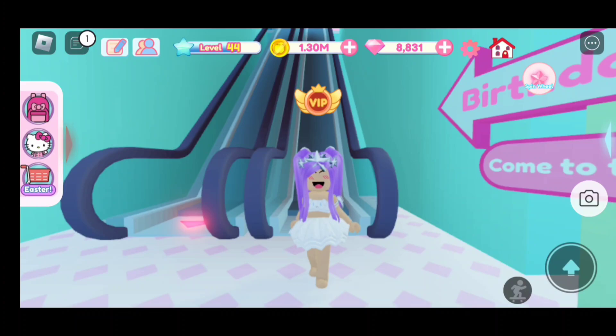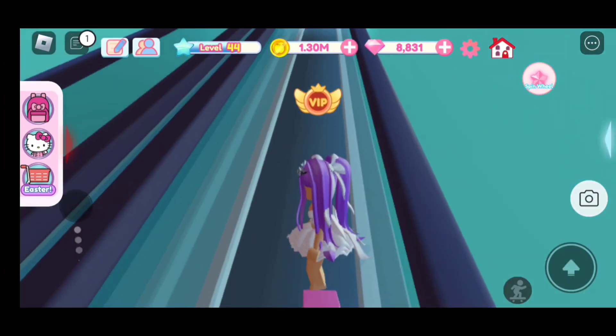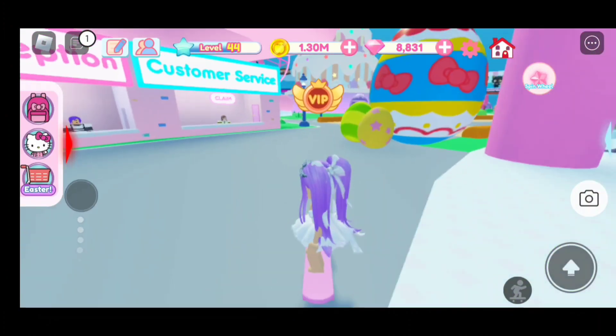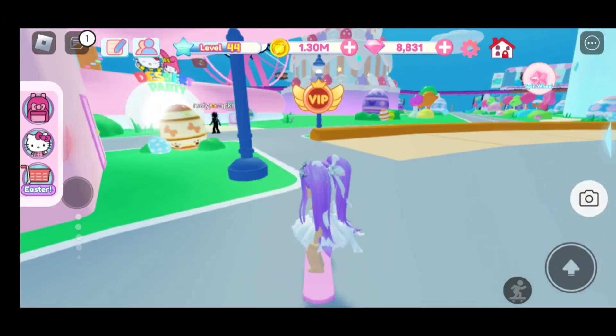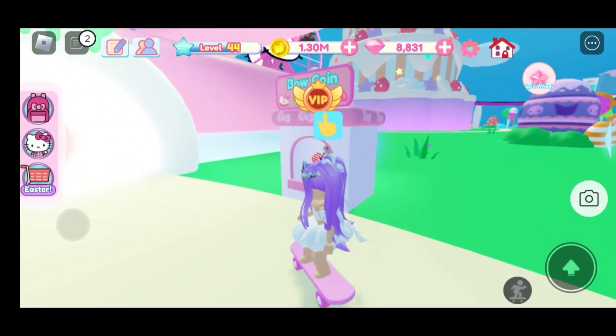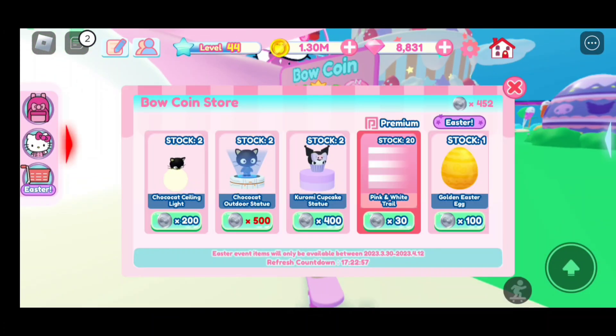So there's two ways to get the golden egg. I'm going to show you guys the first way, which is by going over here to the stand — the Bull Coin Store. As you can see right here, you can purchase the golden Easter egg with Hello Kitty coins. It looks like I have a lot of bow coins, so I'm able to purchase this egg, and it does cost 100 bow coins.